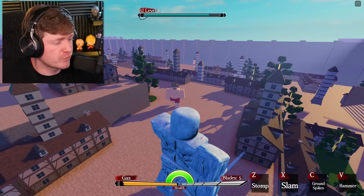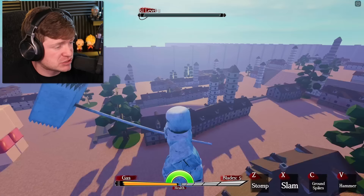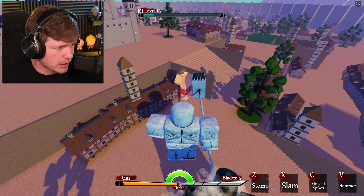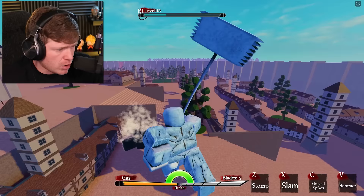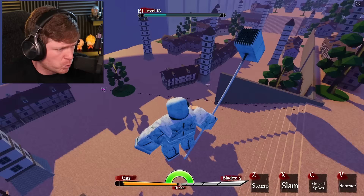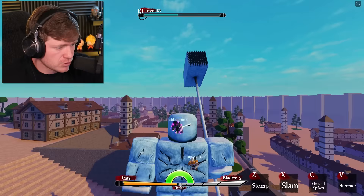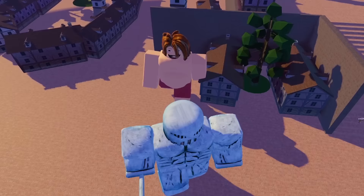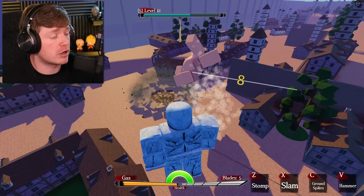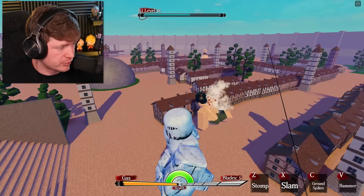Look at this big guy coming at me, running very fast — I'm just gonna hit him with a slam and then stomp, and he goes flying. For the rest of the time we're just gonna destroy with the Warhammer. I'm gonna try to destroy as many titans as I can and get the city evacuated. This guy just spawned right in front of me — take a seat! We're doing our best destroying every single titan so when we leave, everybody's safe. Wait, I didn't even know I could run as the Warhammer Titan — that was cool.